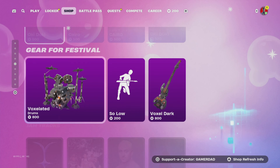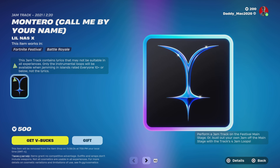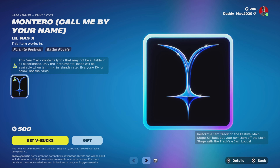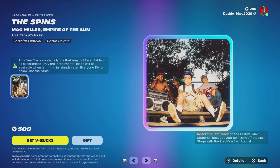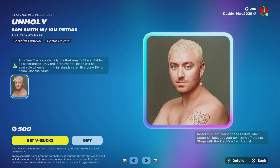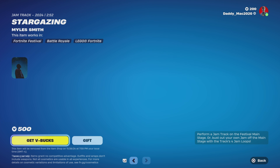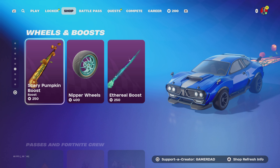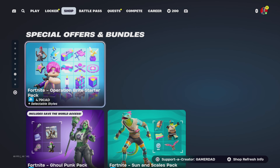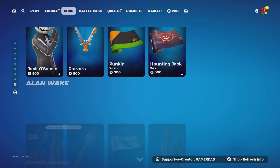We've still got the Crypt Crashers pack as well as that Carolina outfit. We've got the same festival gear, but we do have a couple of new jam tracks: Lil Nas X with Montero (also known as Call Me By Your Name), Mac Miller, Empire of the Sun with The Spins, Sam Smith with Kim Petras with Unholy, and Miles Smith Stargazing. Below this we've got that McLaren bundle as well as the Imperator D25, the same wheels and boosts, and the same old packs as well as that Level Up Quest pack down at the bottom.